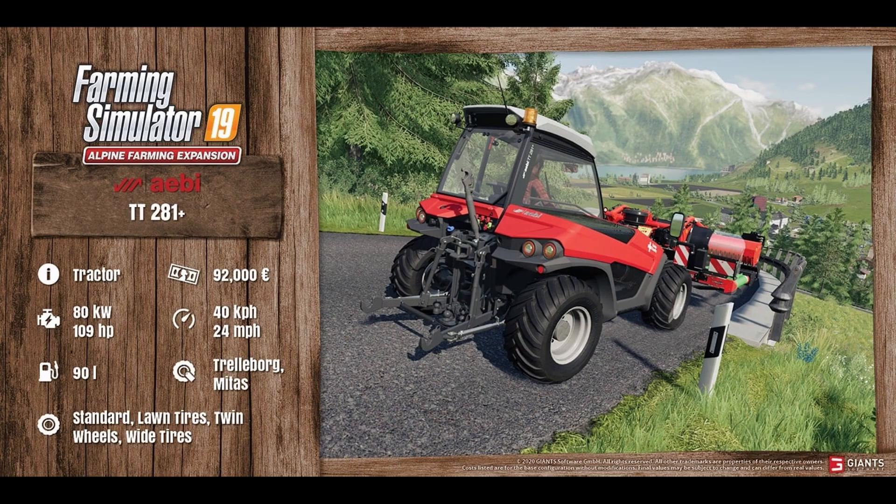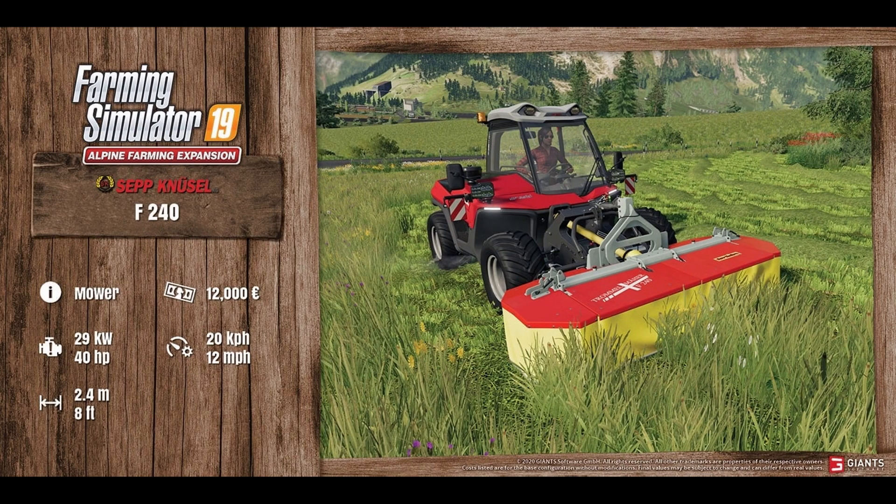It's Friday, which means Fact Sheet Friday! The first fact sheet is the ABTT281 Plus — a tractor at 92,000 price, 109 horsepower, 90 liters of gas. Wheel options include standard lawn tires — which is definitely different — twin wheels, and wide tires.